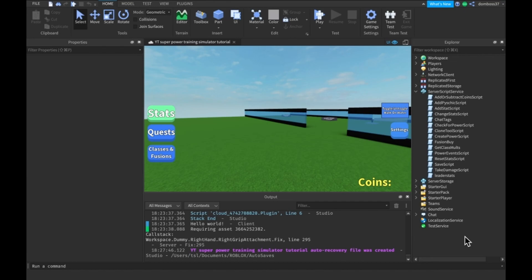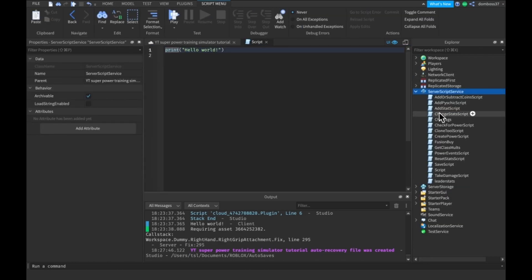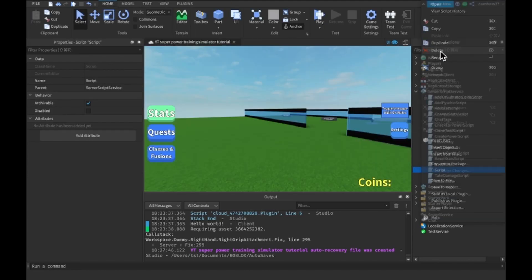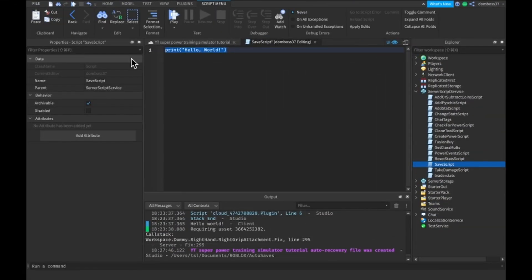What we're gonna do first is go into Server Script Service and make a new script and call it Save Script. I already made this script and I'll show you what to put in it. So here we are in our blank script - first thing we're gonna do is delete 'Hello World,' then put in a reference to our DataStore Service.